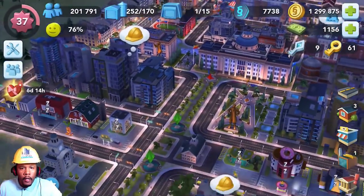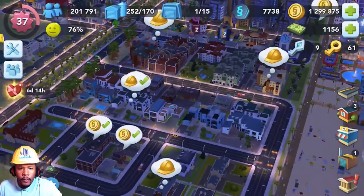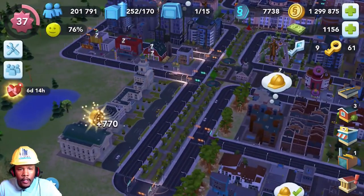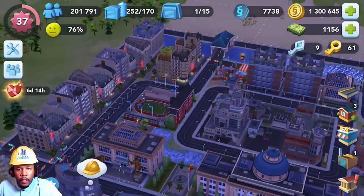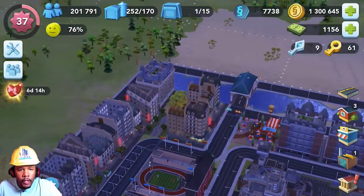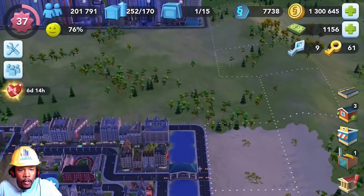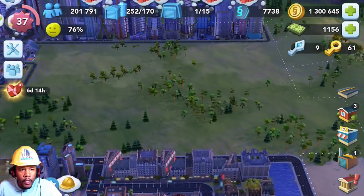These are luxury skyscrapers — well, they're not quite skyscrapers, they're more mid-level — and then we've got our neighborhood over there collecting 770 bucks. We're just checking on things; the sun is coming up, the Sims are getting up going to work, you can see those street lights turning off.